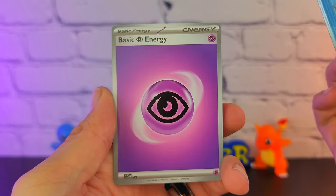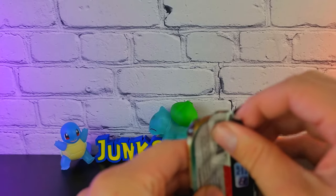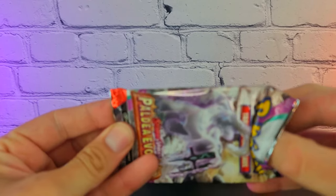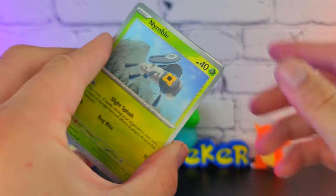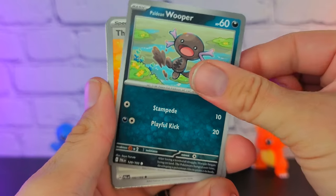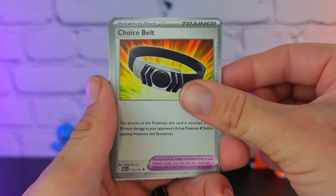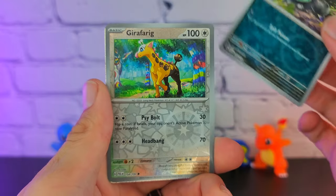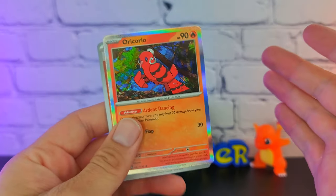Are we looking at another Battle Styles where you just can't pull anything, or am I just getting all the bad packs out of the way first? We have the Nimble Mastiff, Slakoth, the Paldean Wooper, Therapeutic Energy — that's interesting — the Choice Belt, Pomo, Shruggle, Girafarig. Come on, give me something. An Oricorio Holo. Just nothing. We have five packs left, plus the extra two I'm throwing into this video.